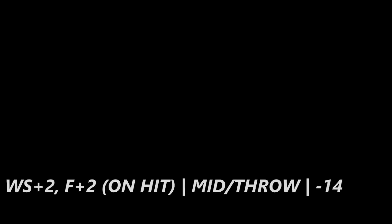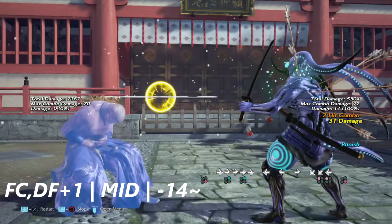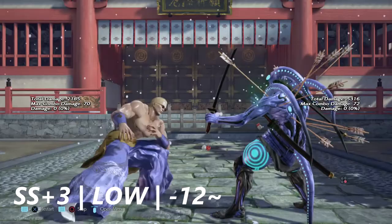We have a full crouch D+4+1 — just a simple mid, negative 14 on block, and you can knock him down for it. Up next is sidestep plus three — I believe this move knocks down on counter hit, but this move is actually negative 12 on block.